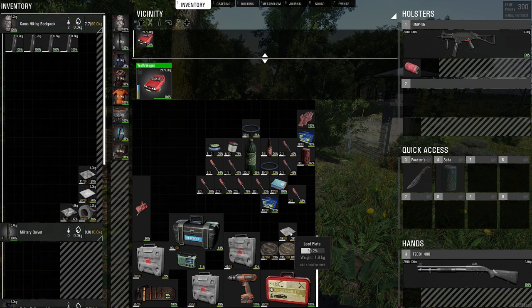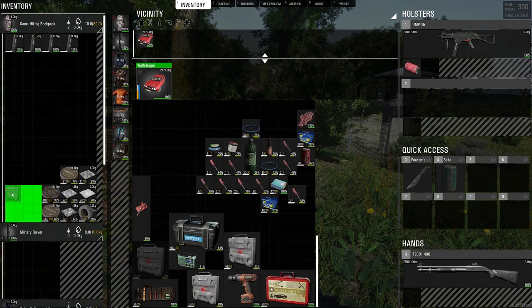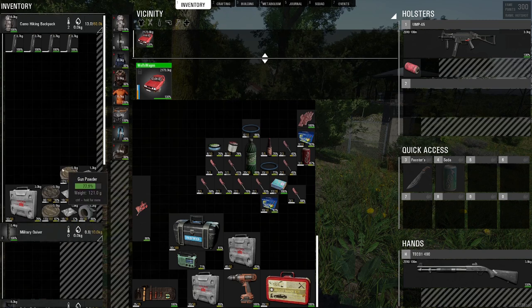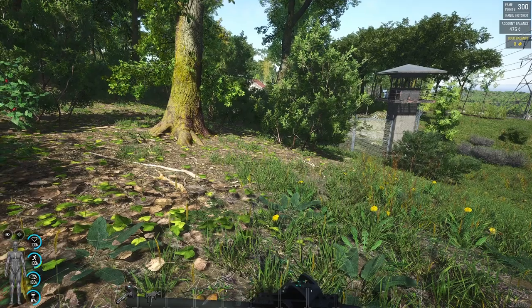I'm going to take these materials because I'll be able to make some ammo with this. Let's use the 50. I think it's 5 per thing, so it'll be 20 uses — actually, 10 uses. Not 20, 10. 10 times 5, we'll be able to make 50 bullets with that. We'll see what we can do with that one. We need metal as well.